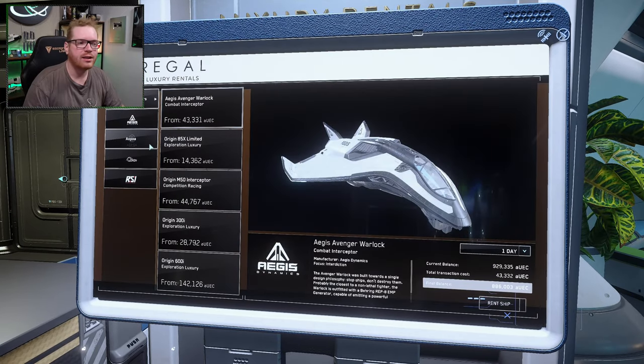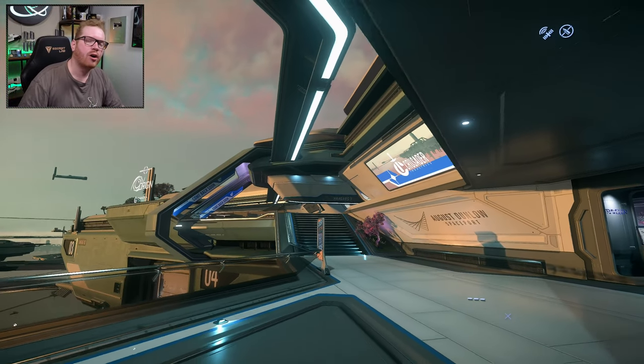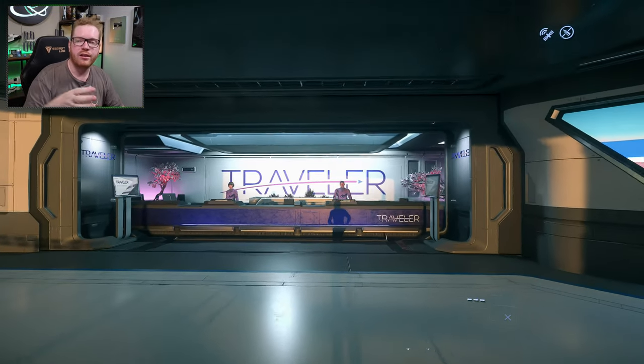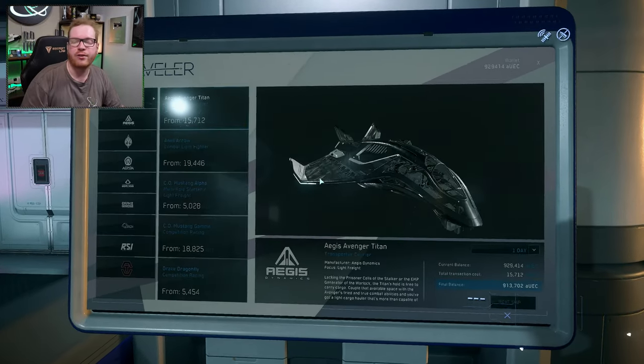Up at the counter, you will see screens, and here you have the option to go and rent ships. In a similar fashion on Orison, if you're coming up from the train station in the spaceport, you will see that just before you go up the final flight of stairs, you will see this little kiosk, and there you have the renting terminals.